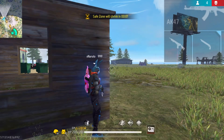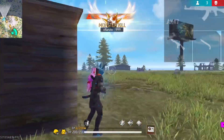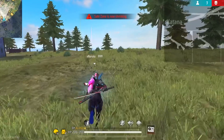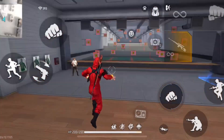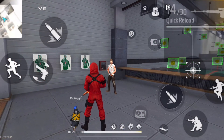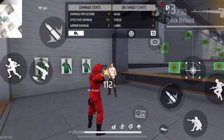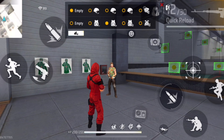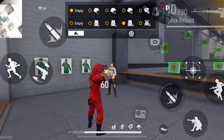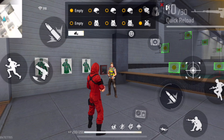The third mistake that players do is that they rush enemies without armor. Before rushing an enemy, at least try to wear a vest. If you don't have a vest and you engage in a fight with an enemy, the enemy might do a lot of damage to you. For example, as you guys can see here, if I do a body shot on an enemy without a vest with a SVD gun, the damage is 112. But if the enemy has a level 1 vest, the damage is 86. If the enemy has a level 2 vest, the damage is 72. If the enemy has a level 3 vest, the damage is 60. And if the enemy has a level 4 vest, the damage is 57.